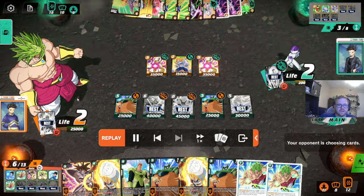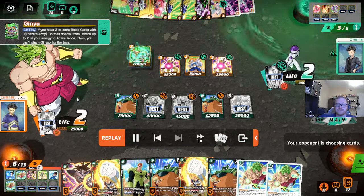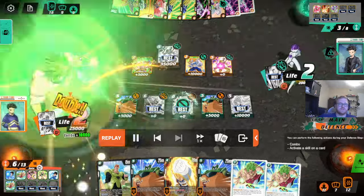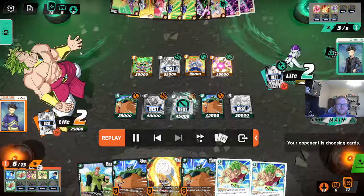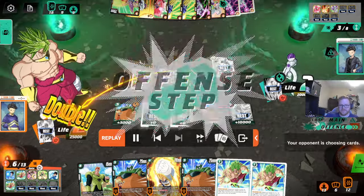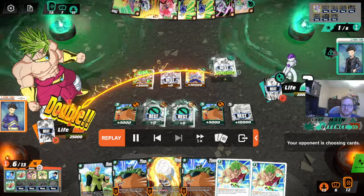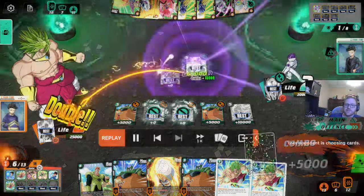So he's going to double all in here. Ginyu - I don't think that does anything here, it doesn't attack your leader unfortunately. Shotgun. All in. He didn't combo. Death ball, death ball. He should have shotgunned here. It is hard to shotgun Broly - you do have 2 Meteor in hand. He should have shotgunned everything.